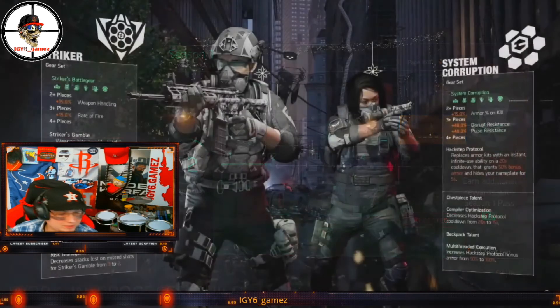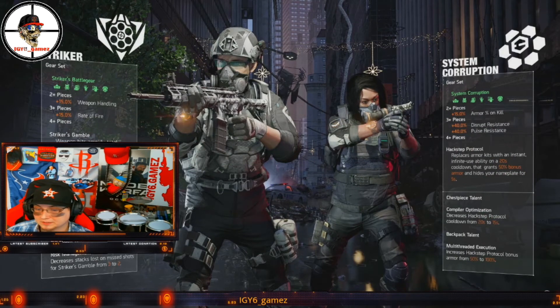The chest piece talent is Compiler Optimization — decreases the Hack Step Protocol cooldown from 20 seconds to 15. Five seconds is crucial in PvP and the dark zone. But we'll see — I don't know if that's going to be meta for having that chest piece.